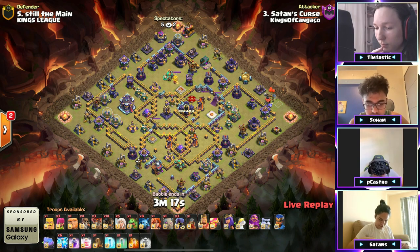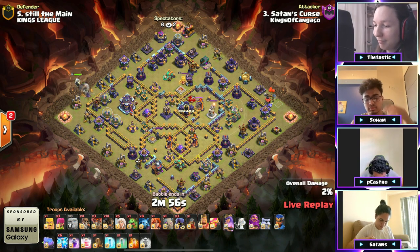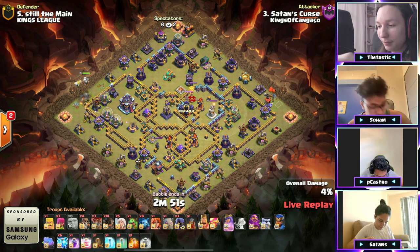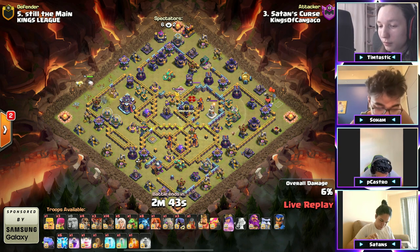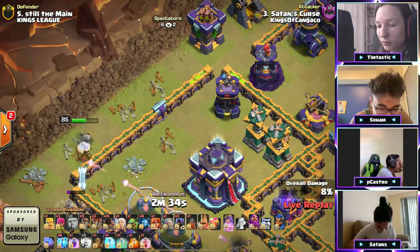Next attack — with a zap queen charge recall, rocket loons, with the queen going towards this town hall. You can take out a monolith, scattershot, and an expo — can't take all of those out together but that's what six lightning is capable of.